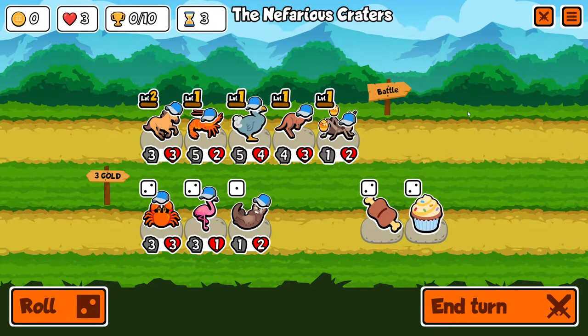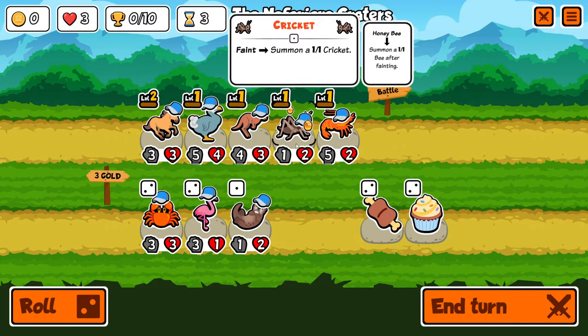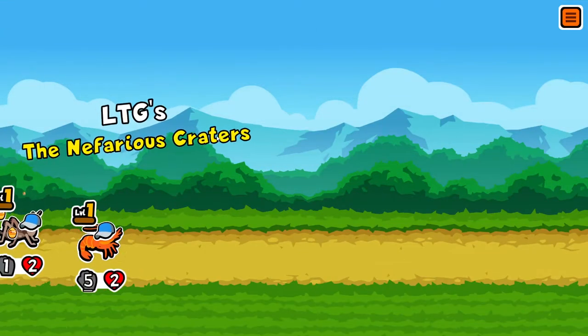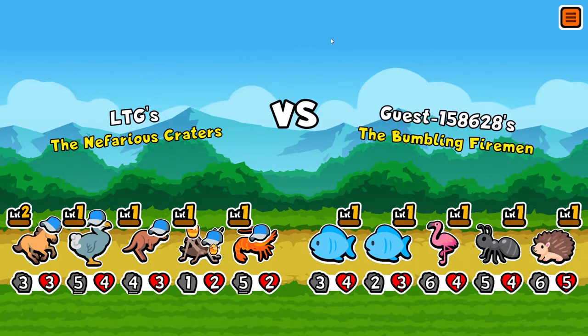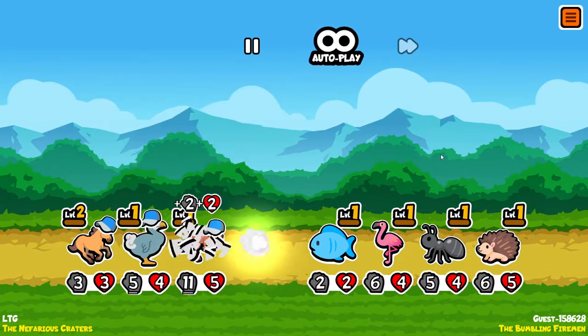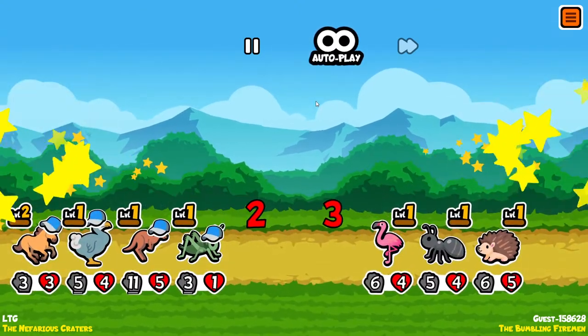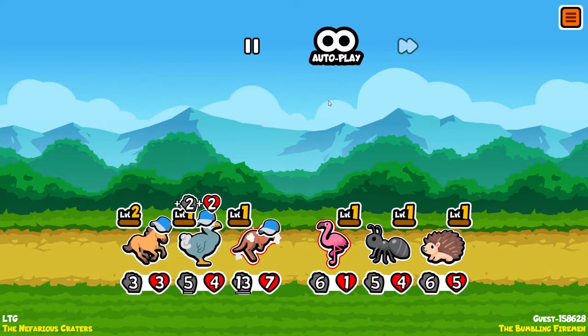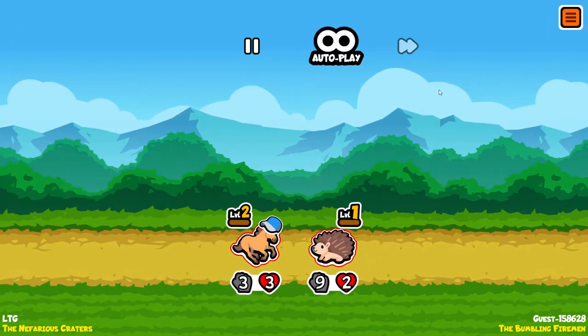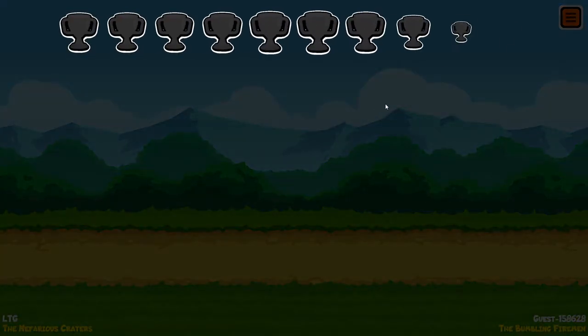Cricket: you can only have five units at a time. If this died and tried to summon two there wouldn't be room, so we gotta put something else out in front. You hope nothing snipes this because if it does it's just wasted. The dodo or the horse will probably get sold next. The cricket just became a lot better with the kangaroo - for short term, not long term. The nefarious craters against the bumbling fireman - kangaroo becomes big. It's only two attacks but still, kangaroo becomes big. We're tied, zero wins so far on round four - not good.